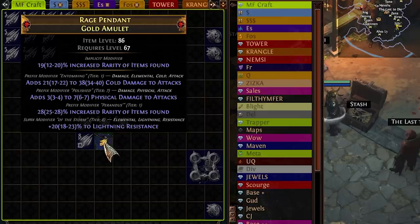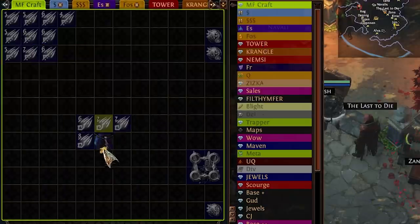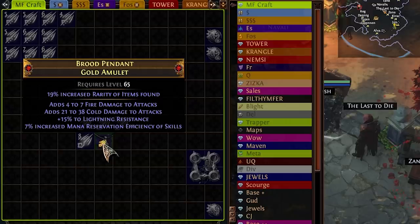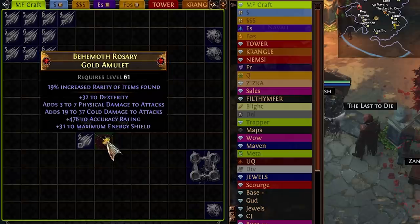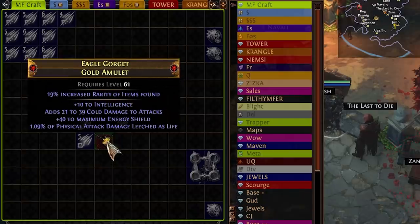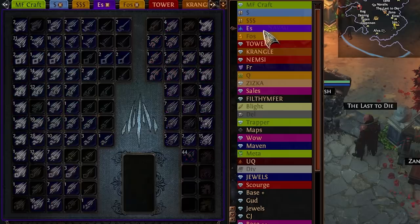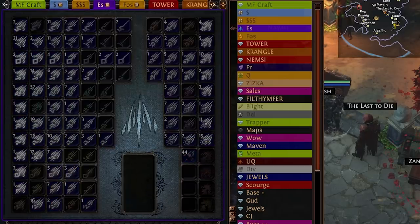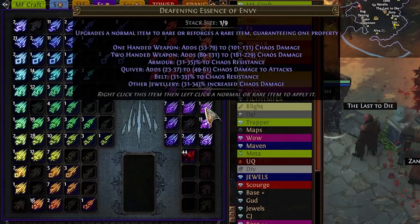There is tier one rarity. I was thinking of exalting this to see if we hit quant, but the chance of that is so low. There is tier two rarity as a prefix. For chaos spam, the chance to hit tier one quant and tier one rarity with chaos orbs is about one in 5,000. So yeah, we might have to settle here.